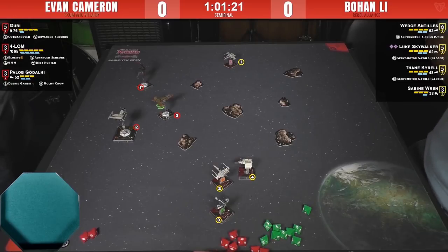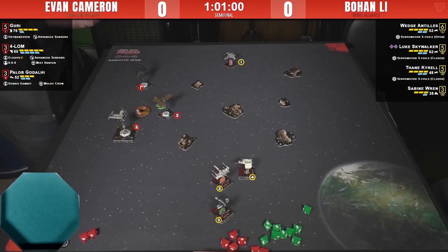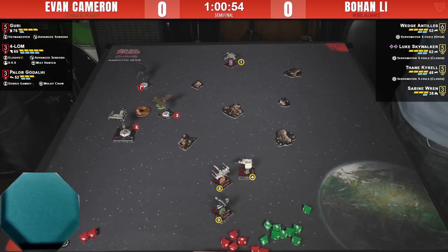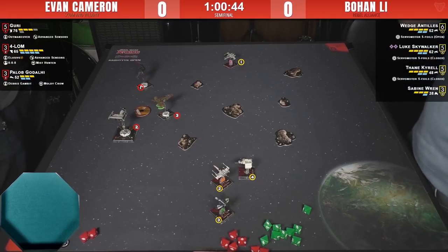Evan seemingly falling for the bait — I understand him not wanting to joust those three ships at the bottom of the screen, but in turning towards Wedge he's letting the main group have a field day. Why did Wedge only throw two defense dice? He must have made a mistake — although it didn't matter because he evaded. Or maybe he was so unimpressed by the attack roll that he just let Guri have a chance.